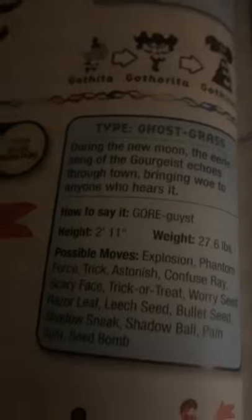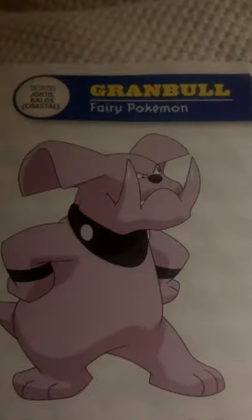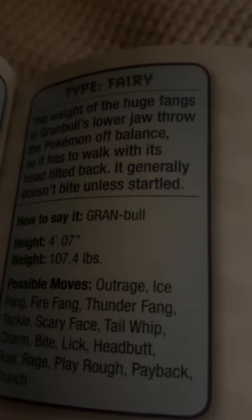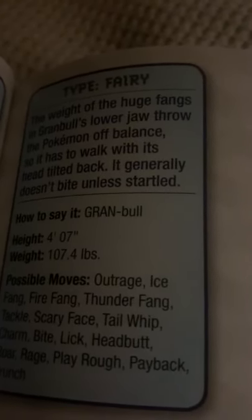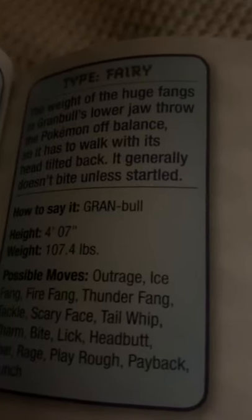Gourgeist, the pumpkin Pokémon. During the new moon, the eerie song of the Gourgeist echoes through town, bringing woe to anyone who hears it. Uh-oh, that's not good. Granbull, the fairy Pokémon. The weight of its huge fangs and Granbull's lower jaw throw the Pokémon off balance, so it has to walk with its head tilted back. It generally doesn't bite unless startled.